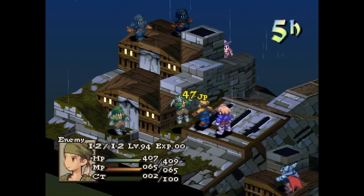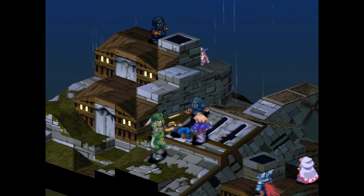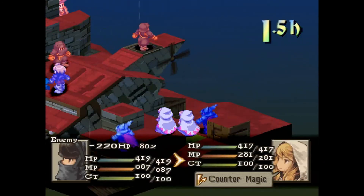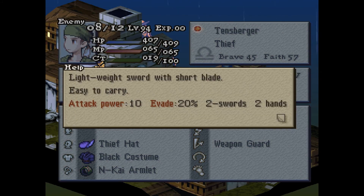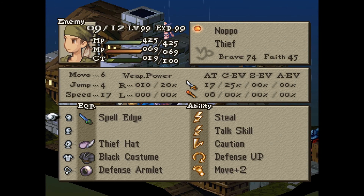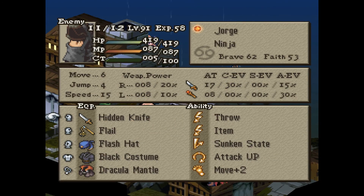Now let's see if these guys are as deadly — they are not, not remotely. I found them quite challenging to beat on my last run; it was kicking my ass pretty badly, but it looks like they're quite harmless now. They're hitting the Priest. What have they got — Short Edge, that's a set weapon, can't really compete at this level. They've got Thief House which I've already got. Black Coast Units, and Spell Edge could be useful. This is a Spell Edge and a Ninja Edge — same story. Hidden Knife and a Flail.